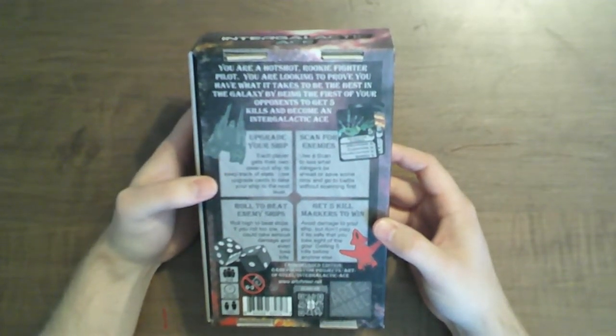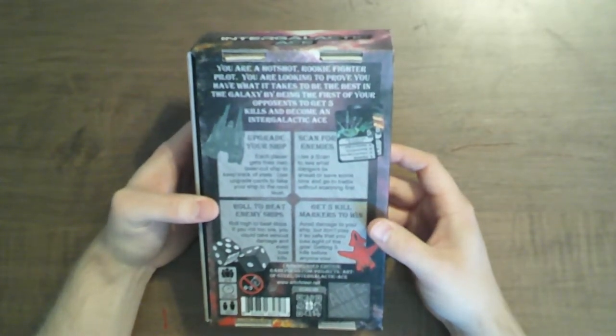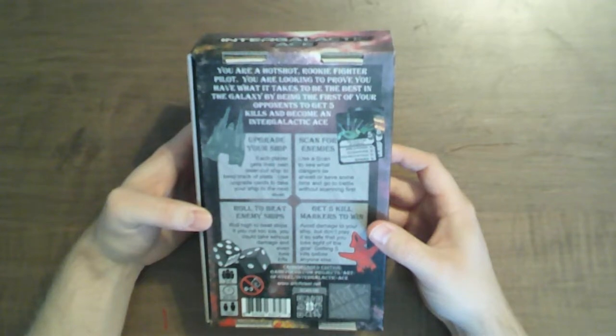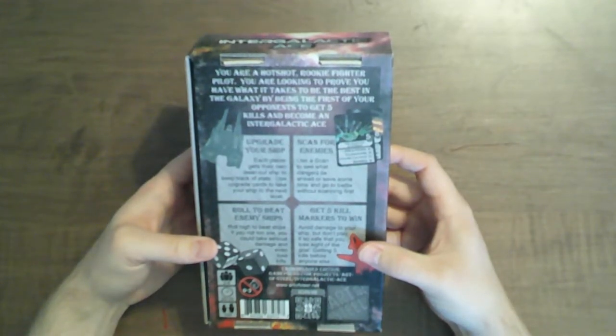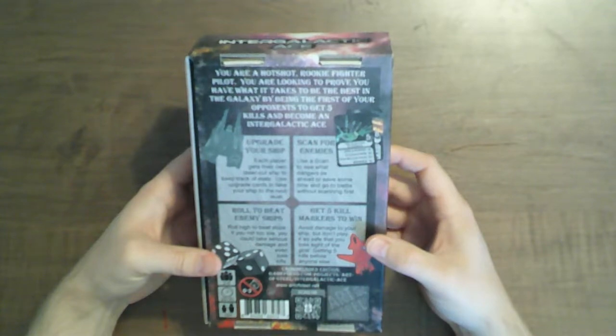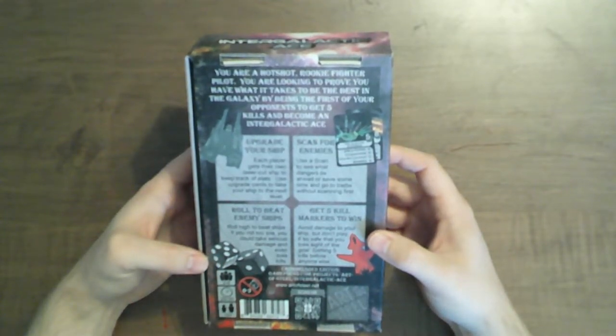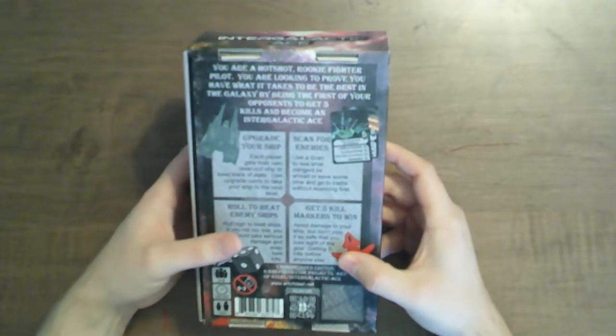Each player gets their own laser-cut ship to keep track of stats. Use upgrade cards to take your ship to the next level. Use a scan to see what dangers lie ahead, or save some time and go to battle without scanning first. Roll high to beat ships — if you roll too low, you can take serious damage and even lose kills. Avoid damage to your ship, but don't play it so safe that you lose sight of the goal: getting five kills before anyone else.